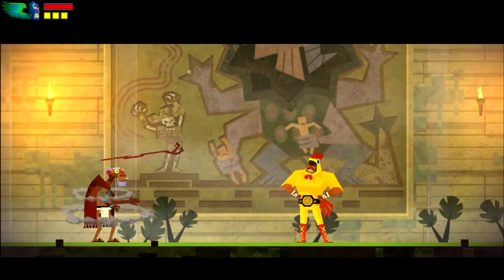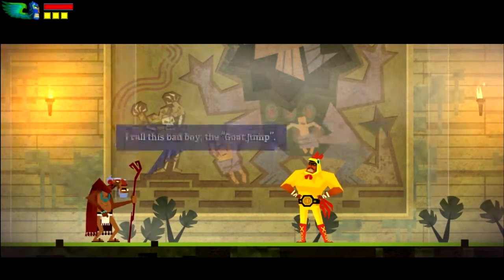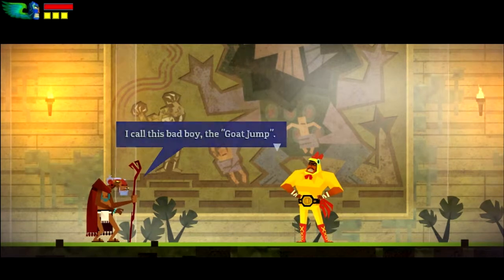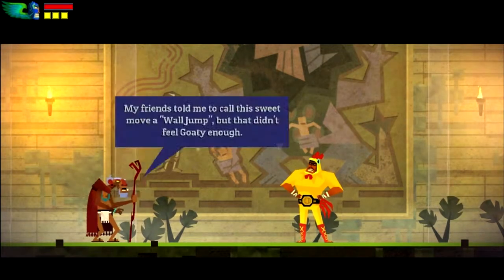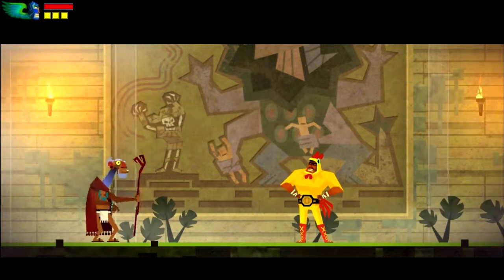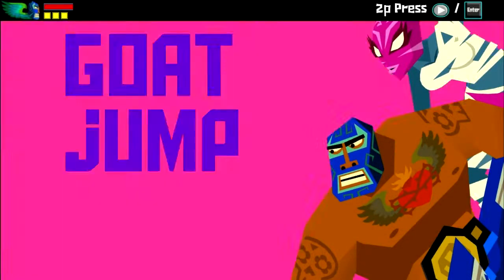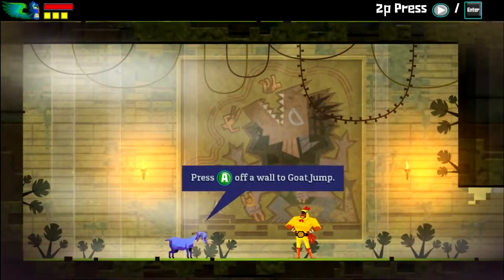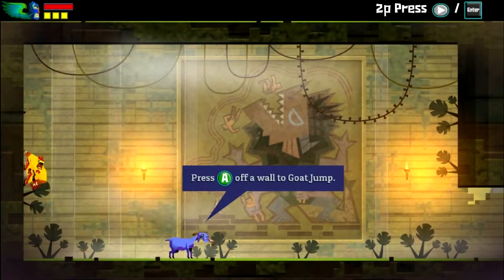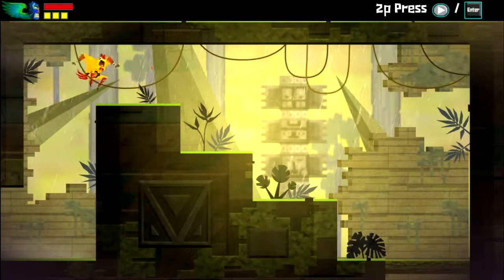Holy guacamole! Dude, why you gotta go and break my Chuzo statue perch? That was my perch, man! Time to teach you the new move you just got from this statue! I call this bad boy the Goat Jump — it's easy breezy! Press A when you hit a wall to Goat Jump! My friends told me to call this sweet move a Wall Jump, but that didn't feel Goaty enough! Yeah, as he said, it's a Wall Jump. Press A on a wall to Goat Jump, like so. That doesn't take any of your stamina — it's just a Wall Jump.